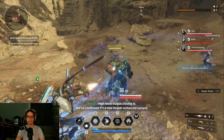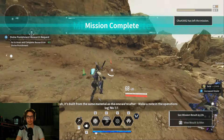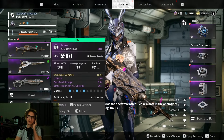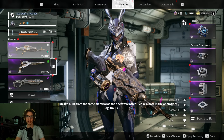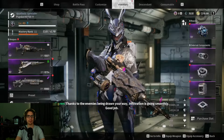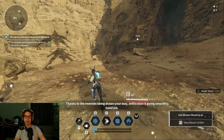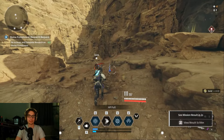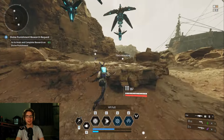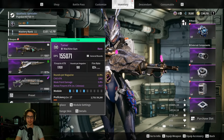High level Vulgus closing in — I don't know what the high end DPS is, but for base weapon I got my Tamer to 155k. Of course, modding DPS will be different, so 155k DPS flat unmodded, you know.